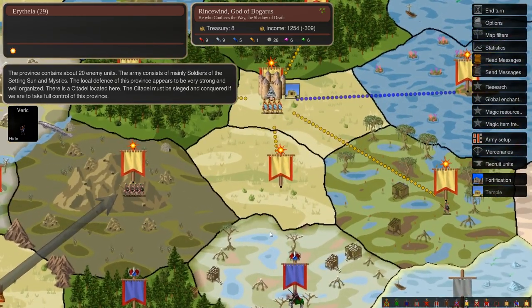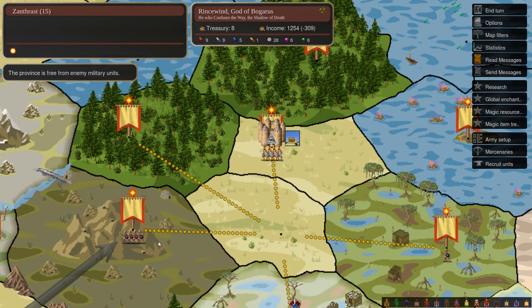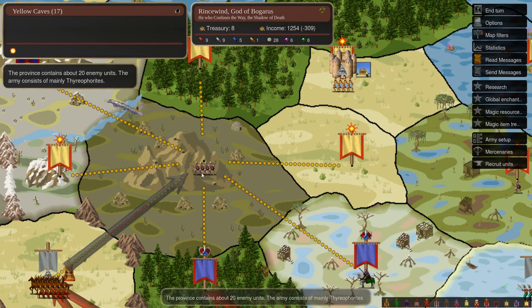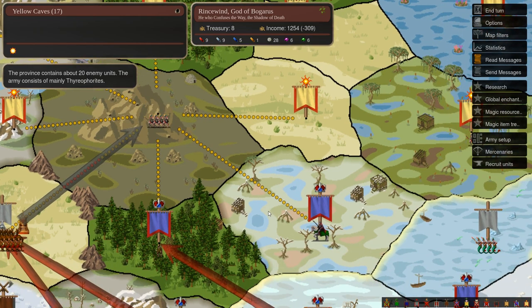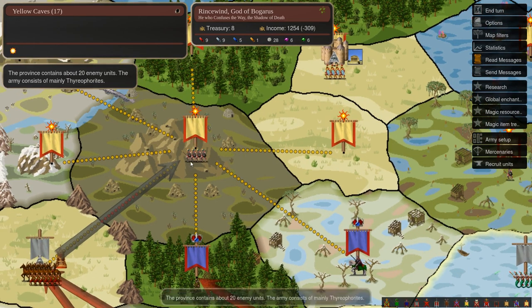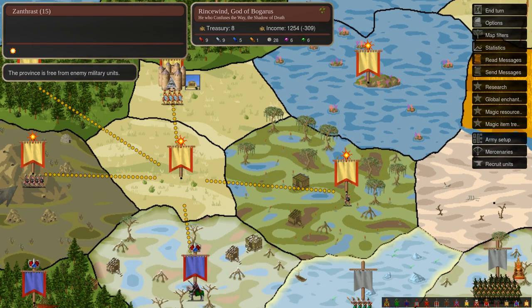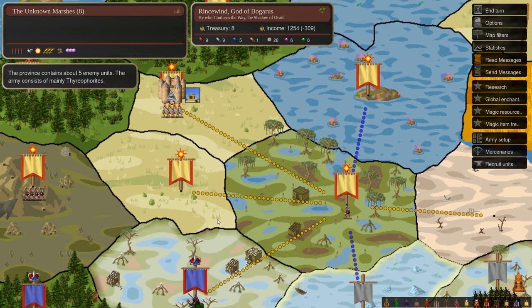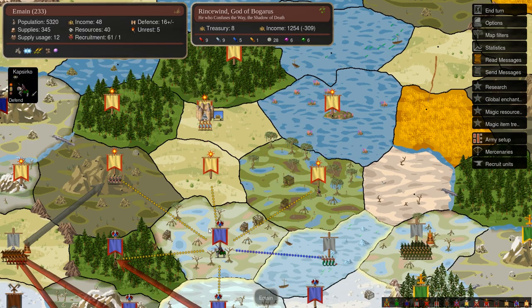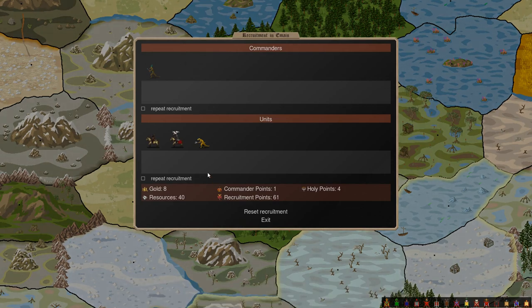Taking this province is actually relatively low value because it's a swamp, but I just wanted to take something away from Erythia. I'm betting that his Soldiers of the Setting Sun, if they move, are going to move here - that's my bet. They actually can't move over here. This province does have the majority of his remaining Theophorites. I'm not certain that my 5 plus Cap Circo can take that many plus whatever province defense he has. So I'm hesitant to attack that province. I think Cap Circo staying here is actually the best thing I can do.